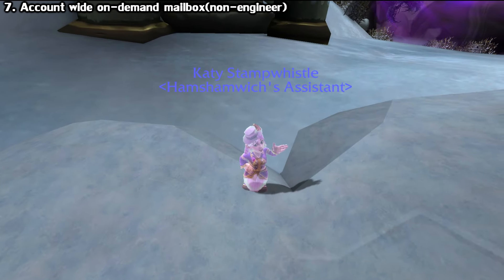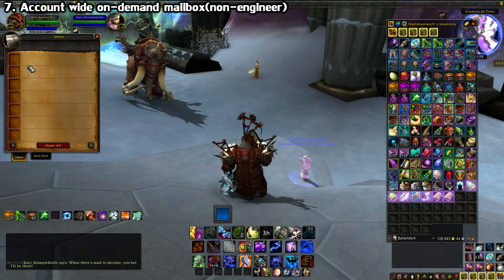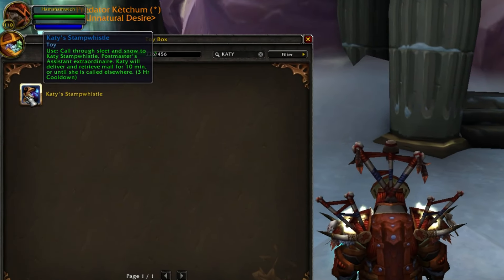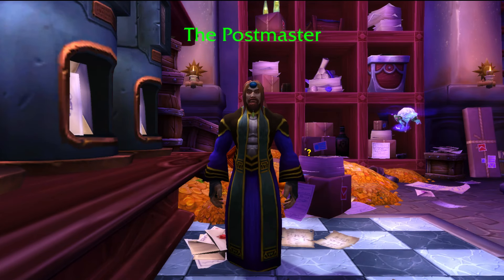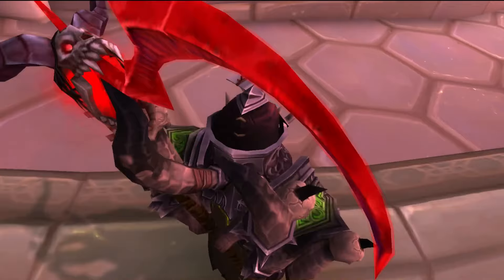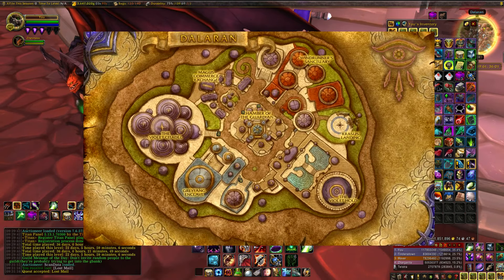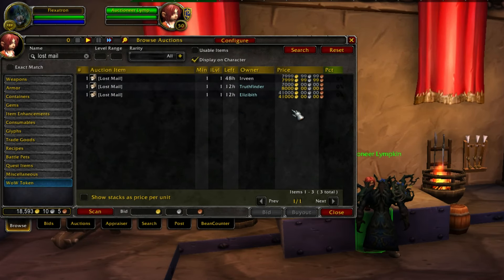Next, we have a pretty useful toy that everyone should have — a portable mailbox. It's called Katie's Stamp Whistle, and you get it after a short quest chain where you help the postmaster sort out some mail — the guy who's always sending you random crap in the mail to fill up your bags. To start the chain, you need to pick up a letter on the ground near the mailboxes in Dalaran. They can spawn at any one of these mailboxes. Only one person can grab it and it spawns every few hours, so it can be troublesome to get. Alternatively, you can just buy it off the auction house, although they're pretty pricey.